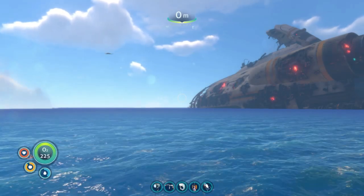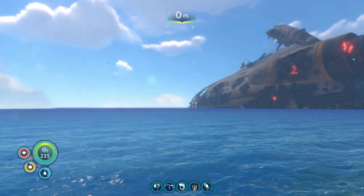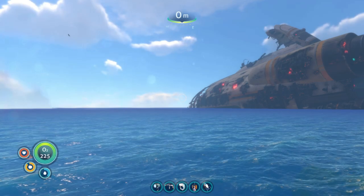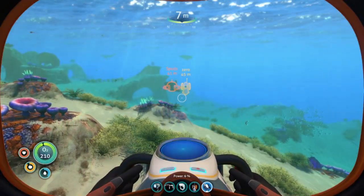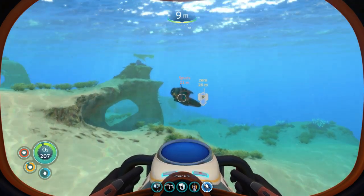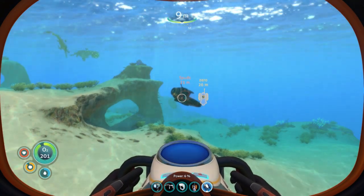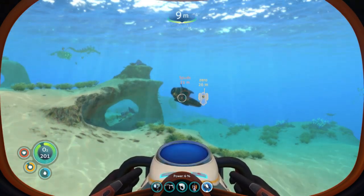Hello everybody, I'm Granddaddy Gamer. Today we're going to be going over five locations that you can get to in your Seamoth at 100 meters or just below. We're going to start at zero point. If you do not have access to your zero point, go ahead and look at the starter guide I'm going to put on the screen right now — it will show you exactly how to find your zero point.